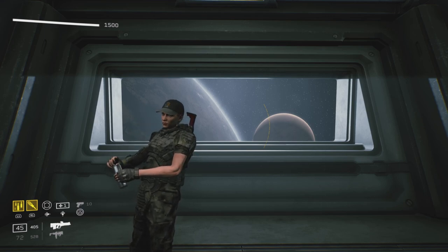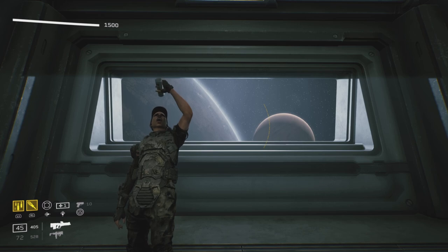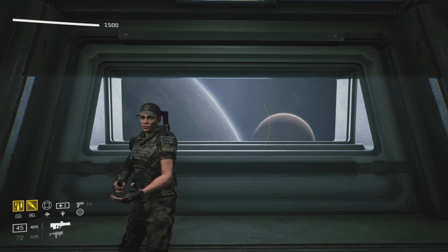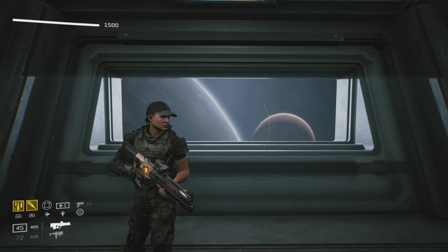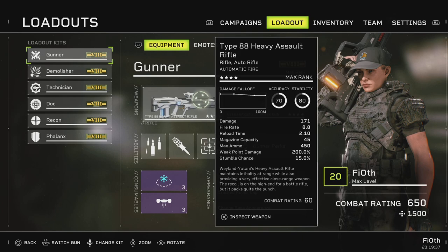Greetings Marines, Fayot here. Today we will be modding the new Heavy Assault Rifle that came out yesterday with a Phalanx upgrade. I'm gonna show you what you should be using on the gun according to my opinion, and then we're gonna make a comparison to the Pulse Rifle — the very first gun you get in the game — and see if there's anything off with this particular beast. So let's get to it.